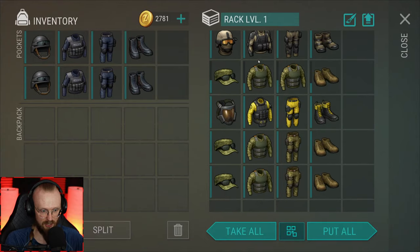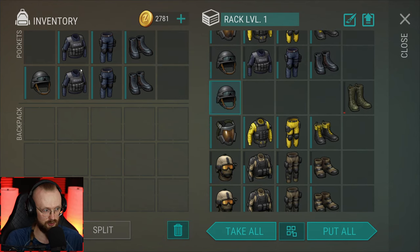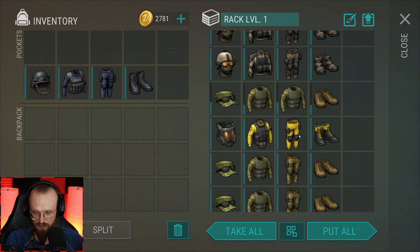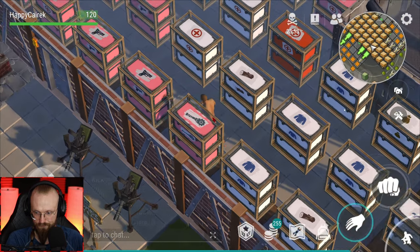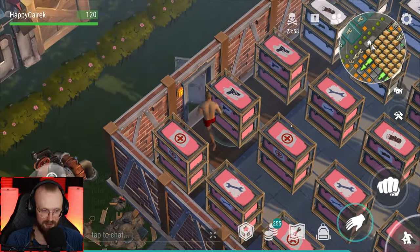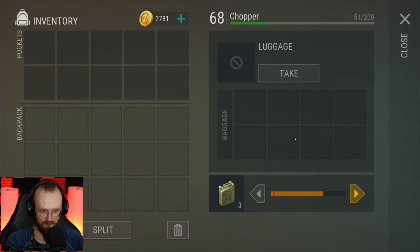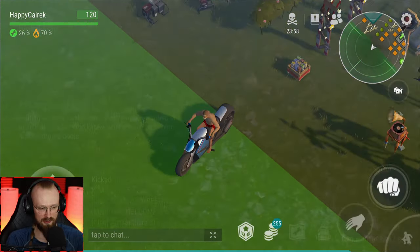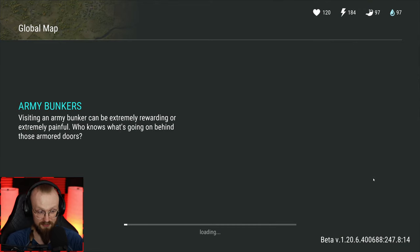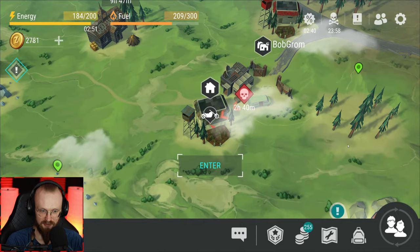I think it resets every one to six hours — I don't know exactly when. Some people reported not losing items, some reported losing items. So if you're about to clear the Transport Hub when it's about to reset and you don't know when that is, you just go there, die, and it resets — that's why you lose your items. I don't think you're supposed to lose your items in the Transport Hub. Maybe in a future patch developers will fix it.